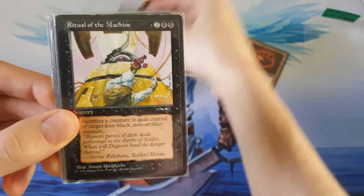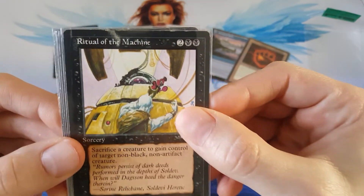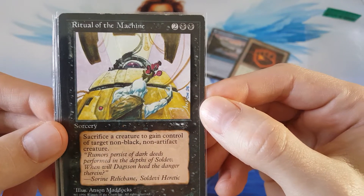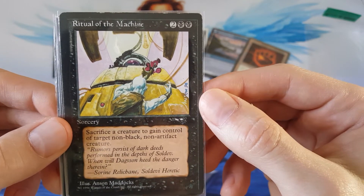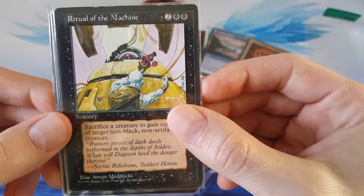Then we go to Alliances — Ritual of the Machine. This one's a little bit beat up on the top, but it's an Alliances card. Sacrifice a creature to gain control of target non-black, non-artifact creature. Pretty cool — just yoink. I love yoinking people's stuff.